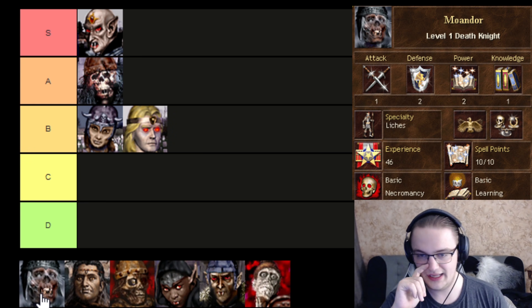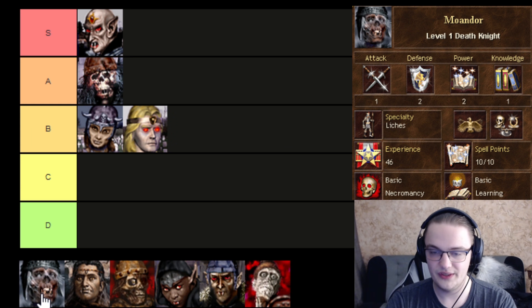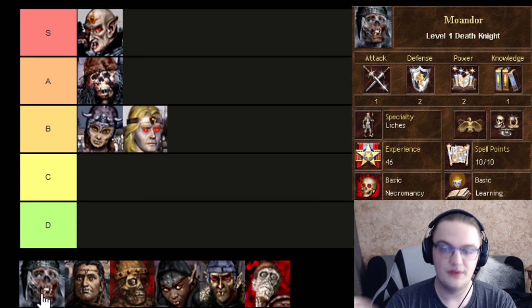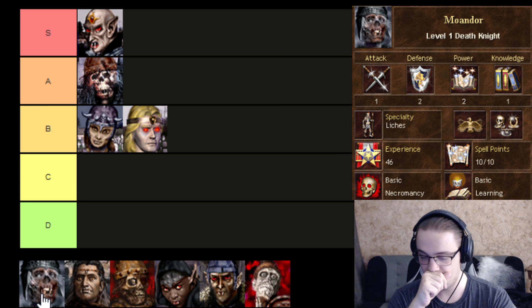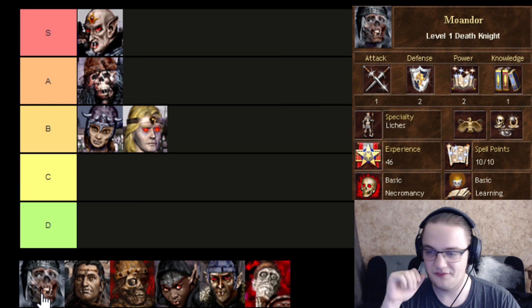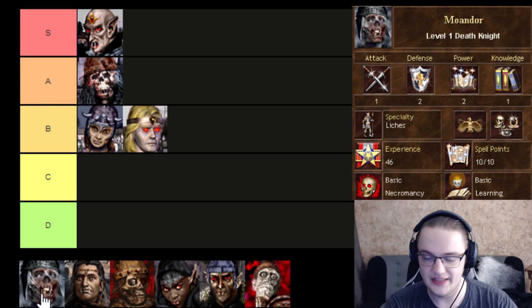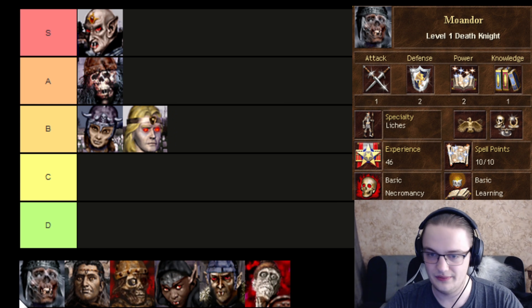Next up is Moander, the Lich Specialist. He ends up starting with Slow, which is really solid. You want to see him whenever you have a Scholar so he can actually learn his spell, or just get him to cast it on his own. The Lich Specialist doesn't really end up making that big of a deal. He's also pretty botched at the get-go because he ends up having Necromancy and Learning — and that is not very good. If you have a really good hero you can overcome having one dead skill, but two is way too far. He ends up being bad for any non-Necro gameplay, and also pretty bad for Necro as well because they're really hungry for good skills. It takes a little too long for Moander to ever get going. He is one of the most garbage Death Knights in the game.